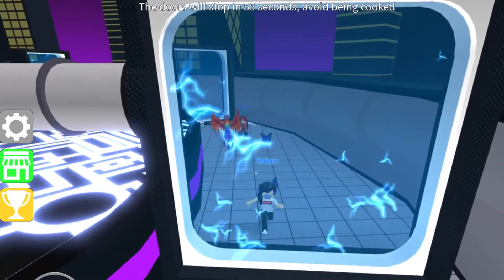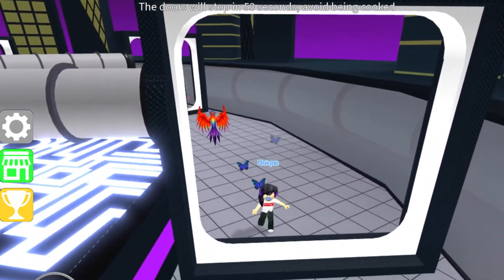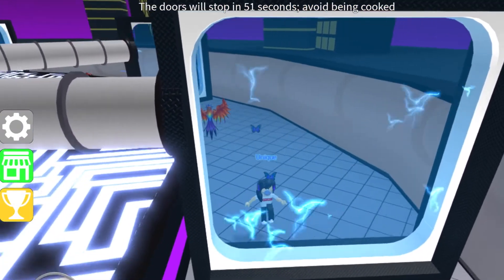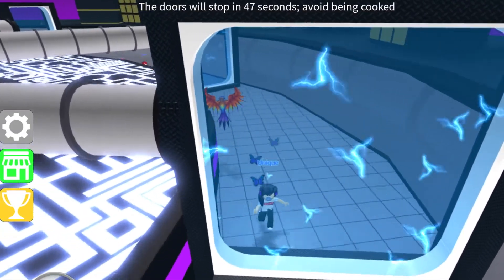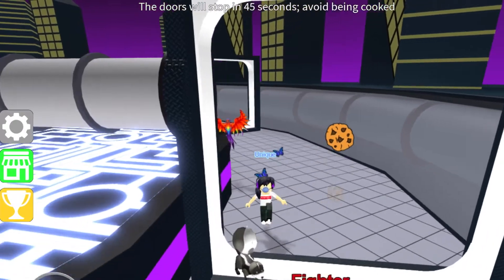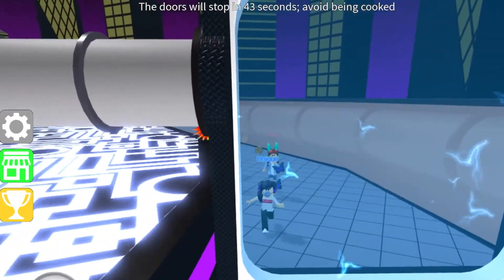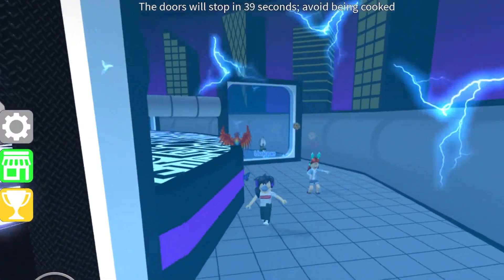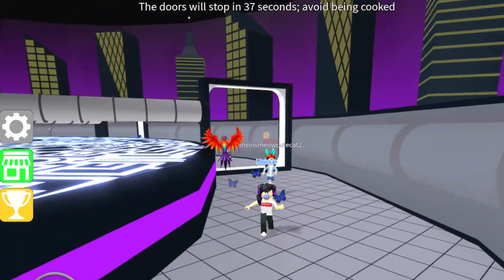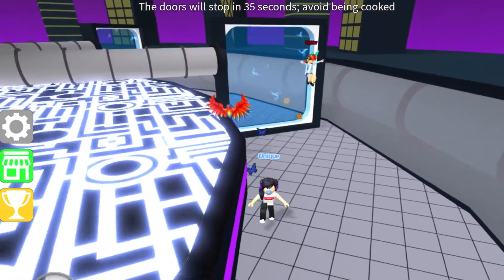So firstly, all you gotta do is just walk. At the first 30 seconds, you can literally just walk and ignore. You don't have to walk through these doors, otherwise it might be quite dangerous. But after that, the doors will get faster and faster as time goes on.